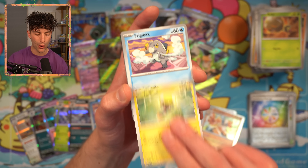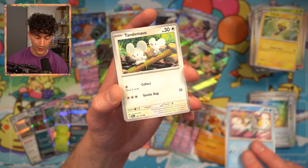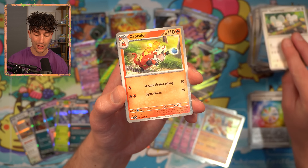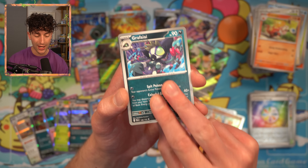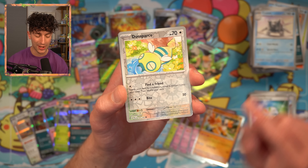Rellor, Tadbulb — I like the other illustration better. Frigibax. So I think we've gotten two now and I want to see at least four because you want to run four of those in your deck and maybe three of the Baxcalibur. The Tandemaus. Croconaw. Set up on turn one is very important. Grafaiai — cool card, cool Pokemon. Cetitan — not the biggest fan. Dunsparce.